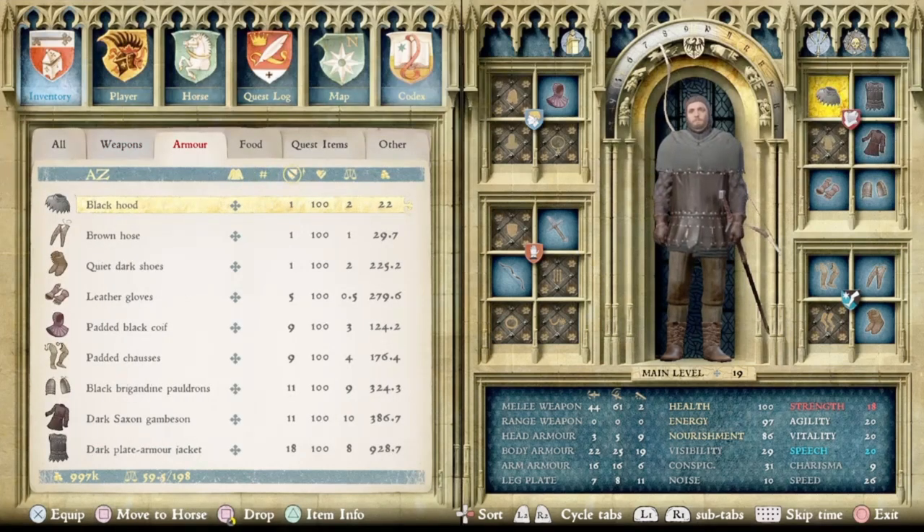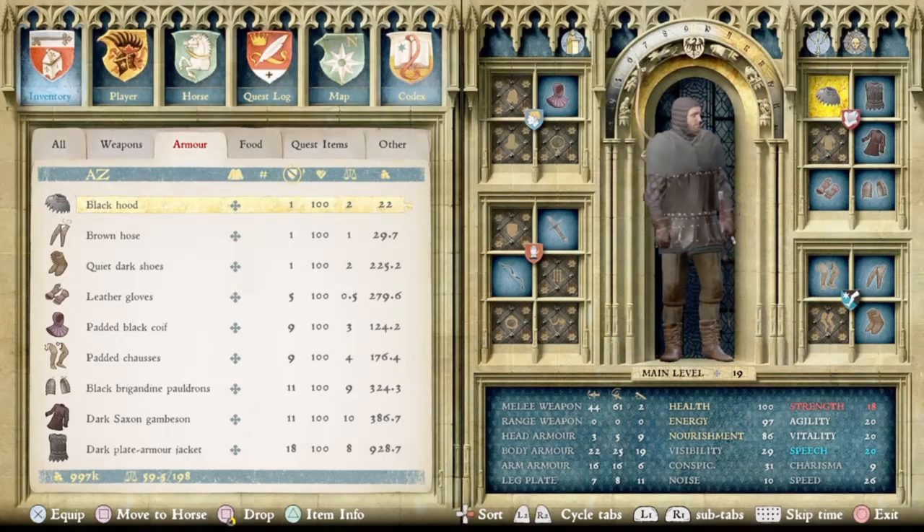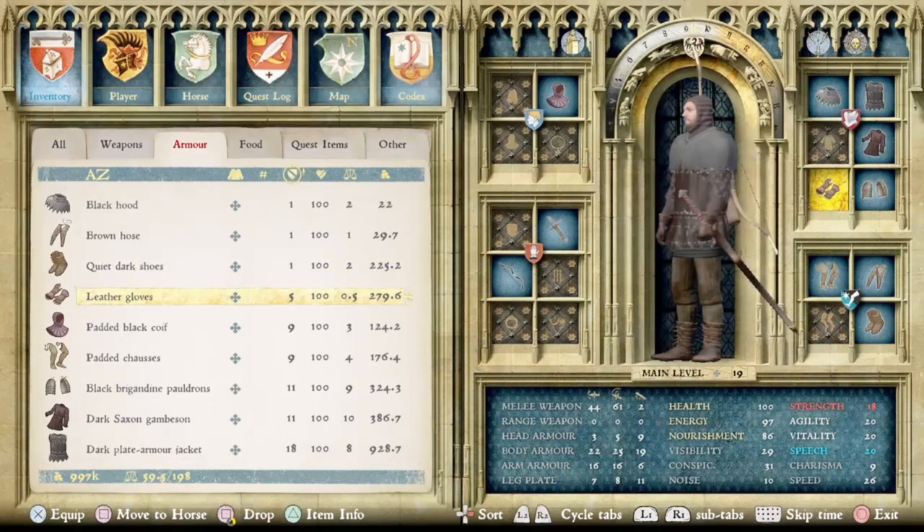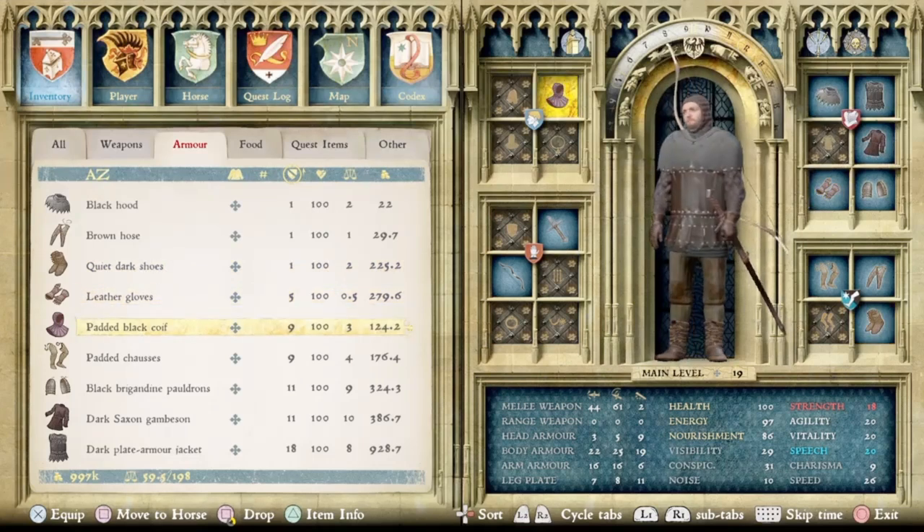Moving into the armor section, which is what everyone's really here for — starting with the clothing layer. That includes: the Dark Saxon Gambeson, the Black Hood, Brown Hose, Quiet Dark Shoes, and Leather Gloves. You could also include the Padded Black Coif, but that covers the basic clothing for this outfit.